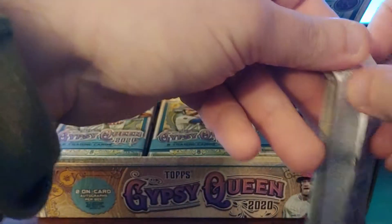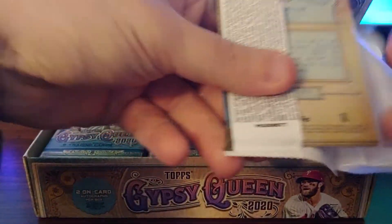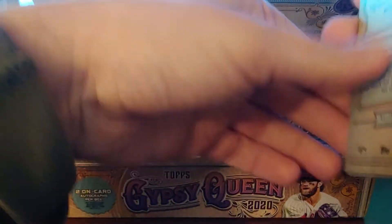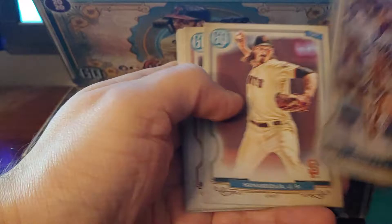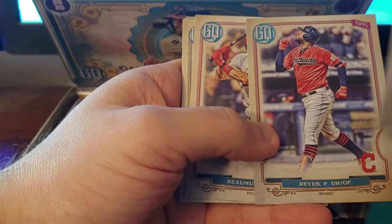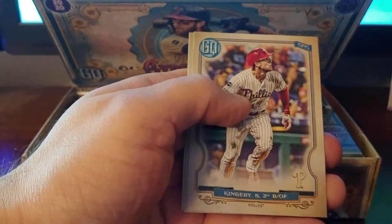I'll try to do my best — I've tried to pull up the list of names of players that have variants. I'll probably try to pull them out afterwards. Alright, Turner, Soto, Marjé, Framiel, Reyes, J.T. Realmuto — nope, that's not an image variant. Pete Alonso, he's a good guy. Just got King Ray, Giolito, and Mitch Keller.